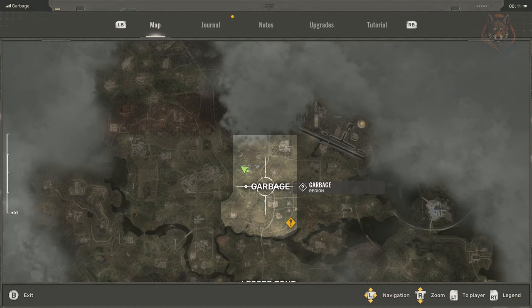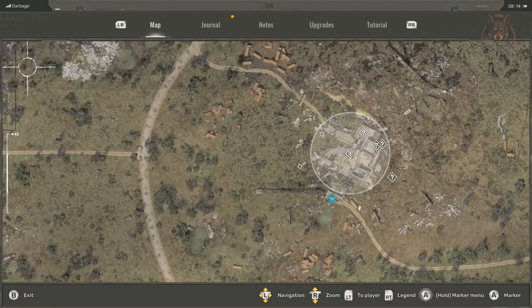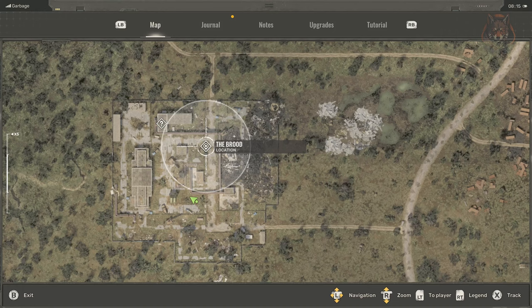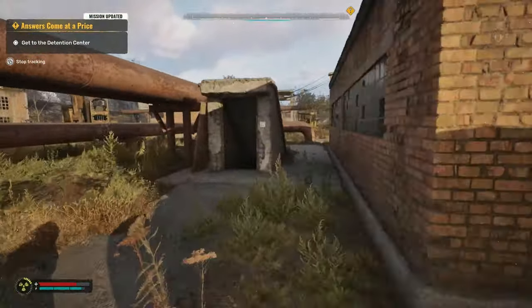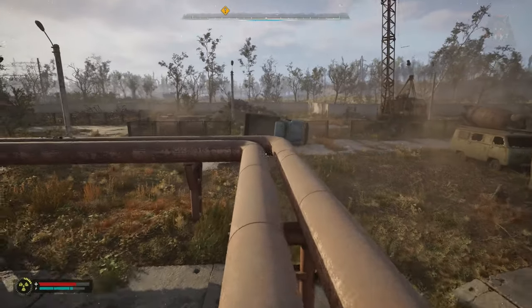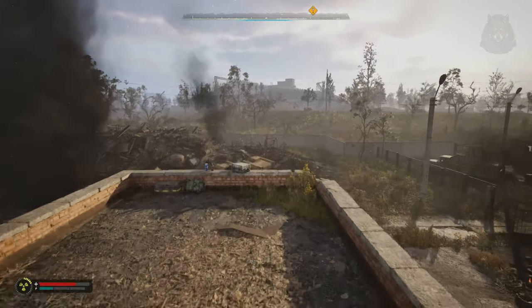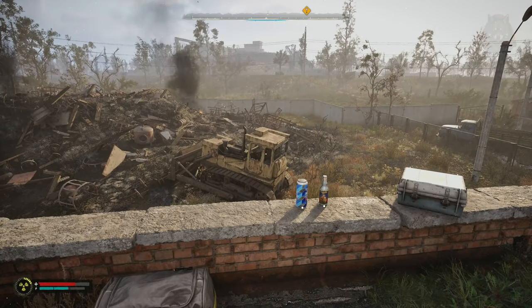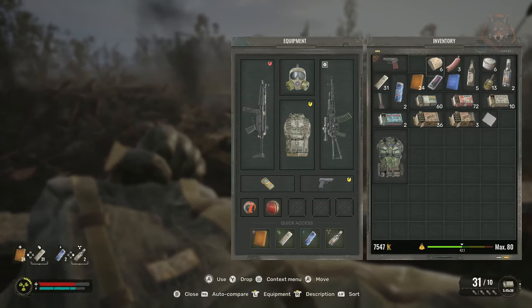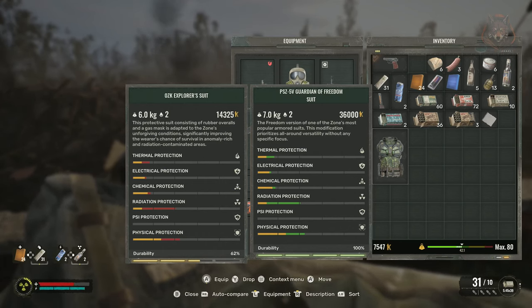Last up, we are going to look at an armor called the PSZ 5V Guardian of Freedom suit. You pick this up in the second region about three hours into the game — simply play the main story and you can reach the area where the Slag Pit is located in the Garbage region. The armor is on a roof in this complex to the west; climb on this slanted roof and follow the pipes to another roof to find it. The armor is as strong as anything you can find for at least the next 25 to 30 hours of gameplay, so pick it up as early as you can in order to be as powerful as possible early on.